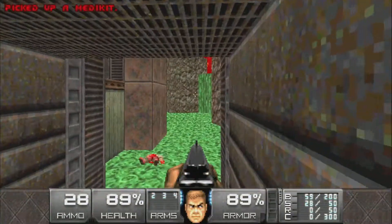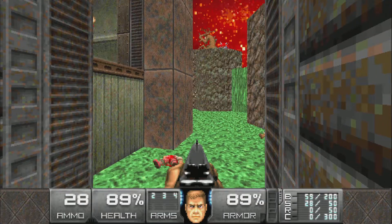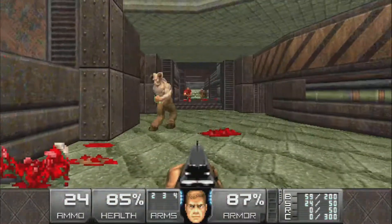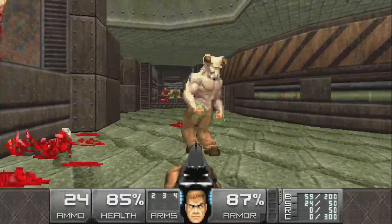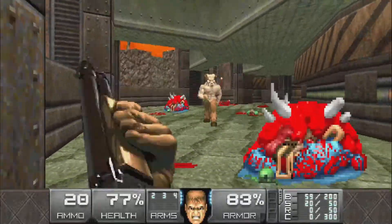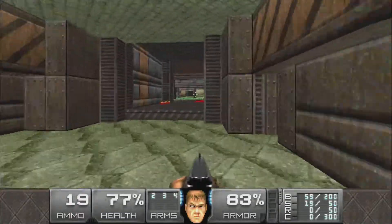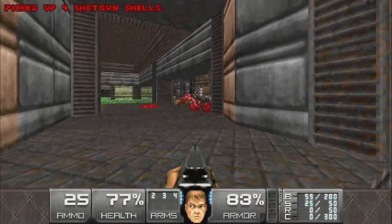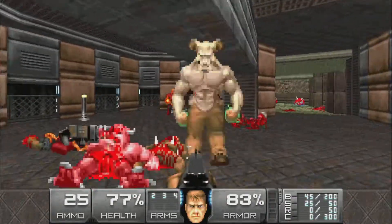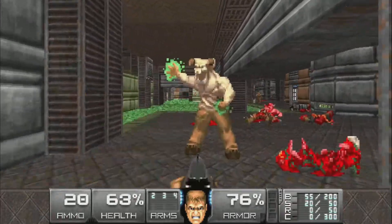Right here where this medikit is, we can head into this toxic slime pit. However, we don't want to do that just yet - there is a secret, the second secret. We'll deal with the hell knight and get out before we get trapped. Use the chaingun to kill him or at least wound him a bit. That's the second secret but we don't want to do that yet because it will lead to a trap, which we can sort out right now. Got another hell knight here - thank you chaingunner, so we don't have to use too many shells.